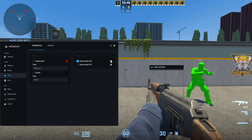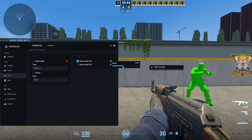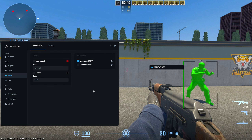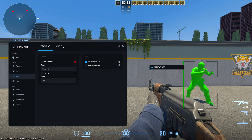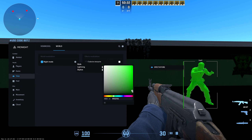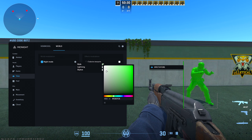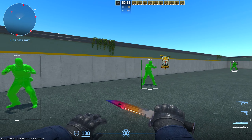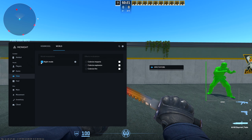There's View Model FOV as well — you can press the little settings tab to change the XYZ. In World, you have Night Mode and you can change the color to something more clean or darker. It's up to you — again, it's personal preference whether you want to mess around with this or not.